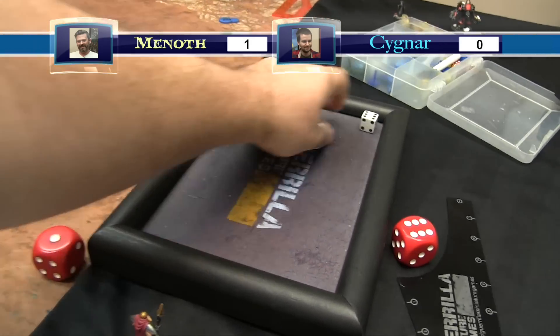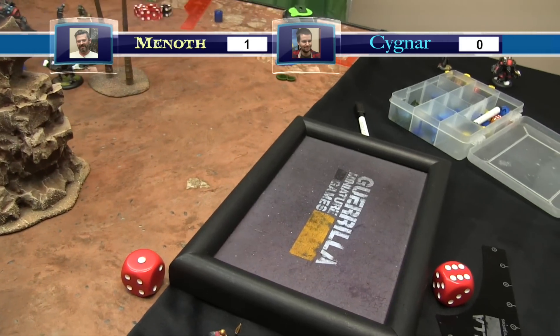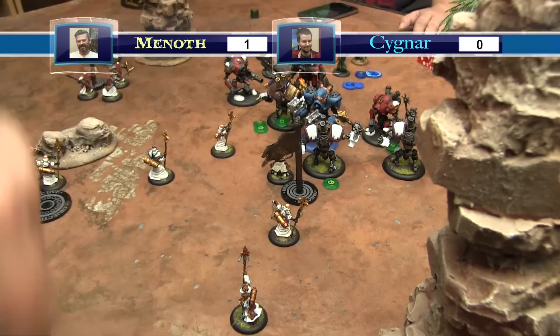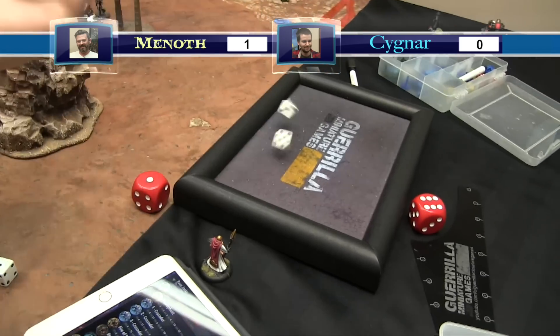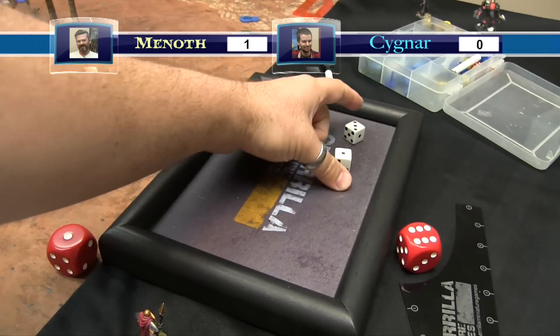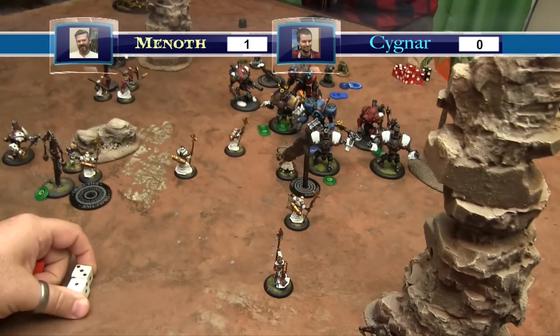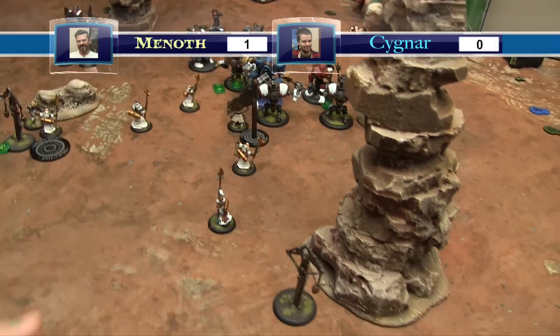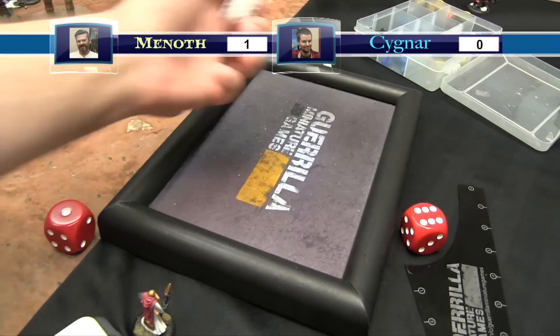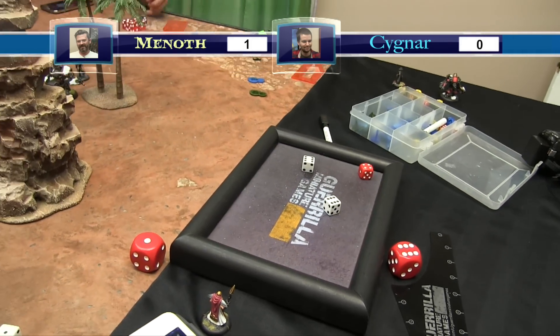Buying more attacks on the Hammersmith with the club - hits, POW 20, dice plus one - eight damage. Buying another attack - hits on fours. Last attack finally hits, dice plus one - thirteen to four, finishing the Hammersmith. Moving to another target. Going against Jakes at DEF fourteen - two mace attacks and two club attacks hit her at various to-hit rolls. She explodes. Then attacks on Nemo himself.